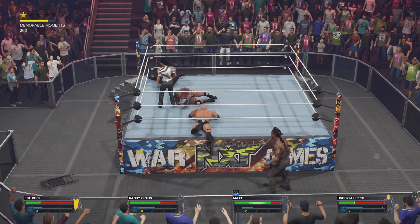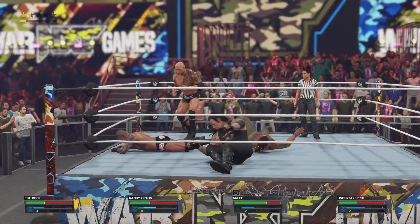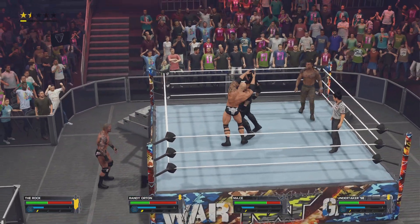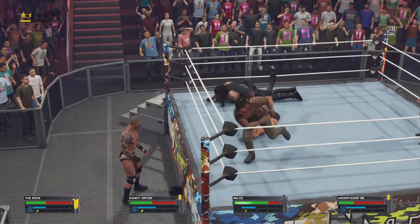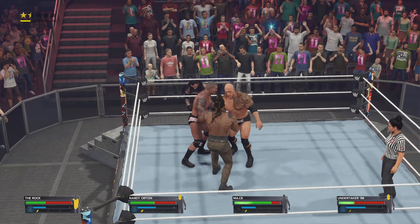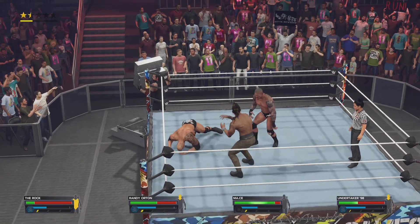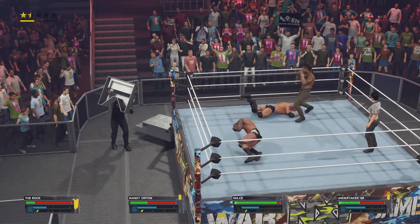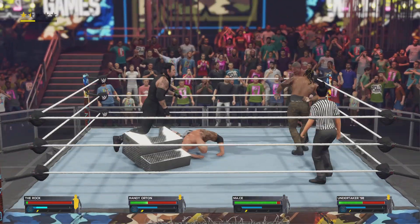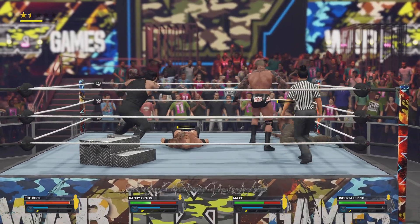Kick out at two. A strong kick out to stay in the fight. Side headlock applied. He's lost some of his momentum now — little hiccup in the road, but that's to be expected of a match like this. Spinning sidewalk slam with authority. Hard side kick. Boom! Solid striking with a knee. He climbs into the ring. Down with the leg drop. Solid contact with the Viper.